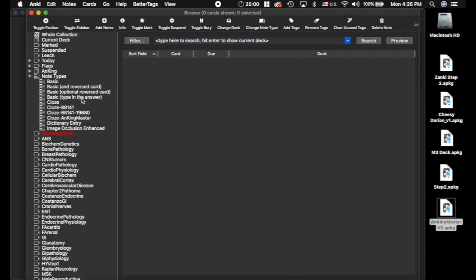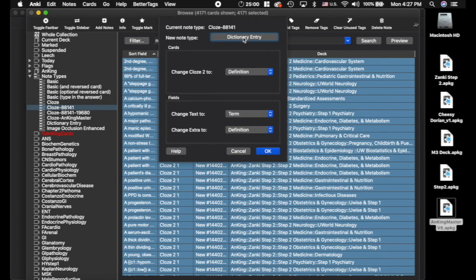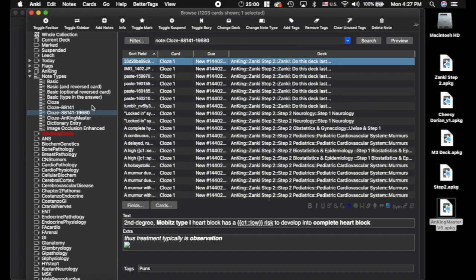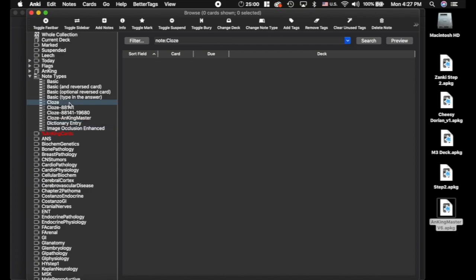Here are the ones you're going to want to do — 88,141 cards. Select all those, change note types, and go to AnKing Master. This is the Fast Bar add-on up at the top, by the way, if you didn't know. Then click here — same thing — select all those, change note types to AnKing Master. I don't think there's anything else — just double-check. So we're ready.